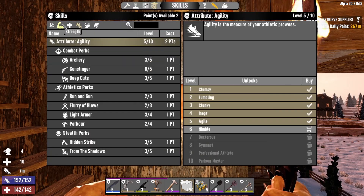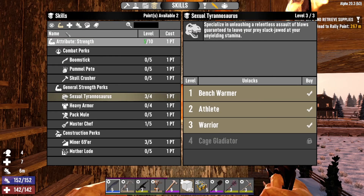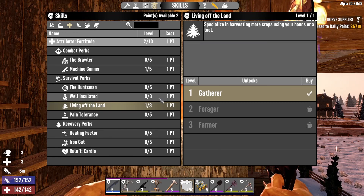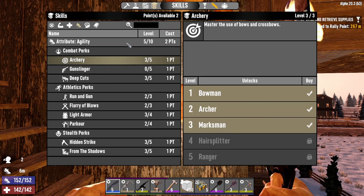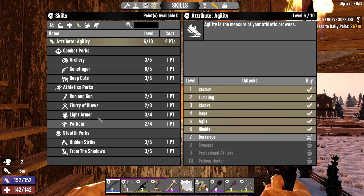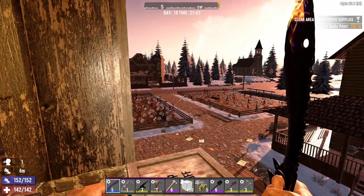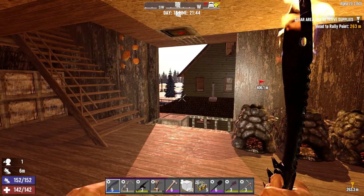We've got two skill points to spend. Living off the land — we do have level one but I'd really like level three before I harvest these things. Machine gunner — we were busy with this, we needed two skill points to level it up. There you go — two skill points spent. Still not level seven, that's a long long time away.